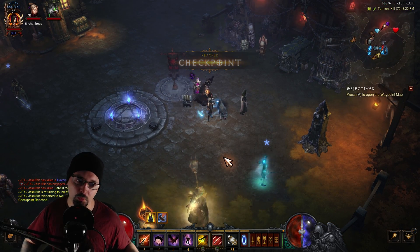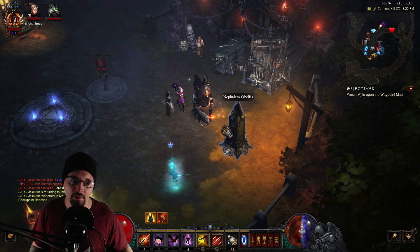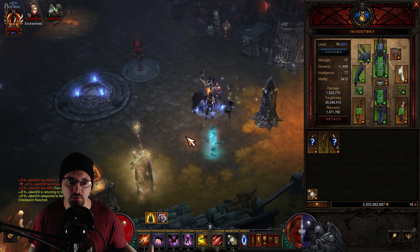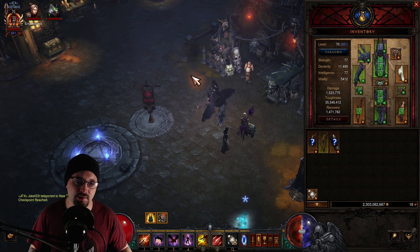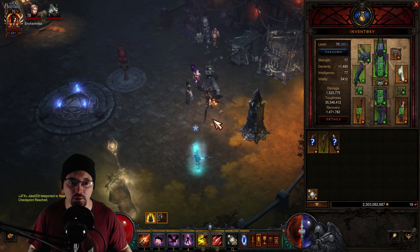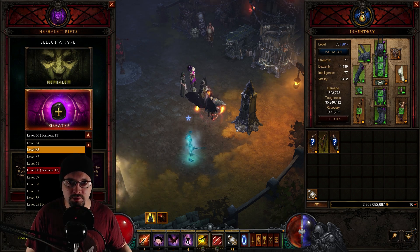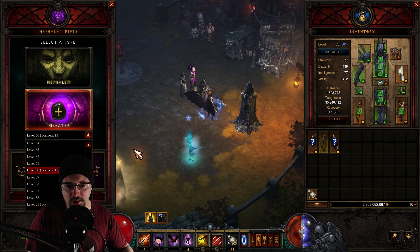Let's talk about the strategy I use when farming greater Rifts. We're not going to be discussing leveling your equipped gems or anything like that, because we're going to start at a lower level. Even if you can clear GR 90s, it doesn't matter — we're going to start really low. Let's say I'm working on four augments — I have four pieces of gear that need augments.